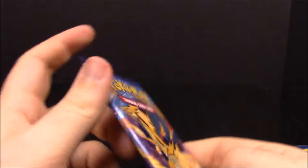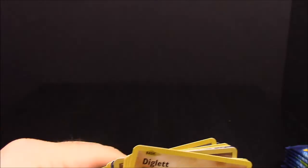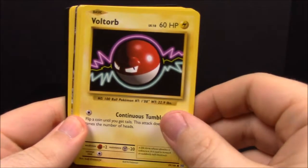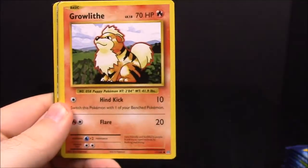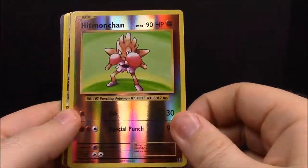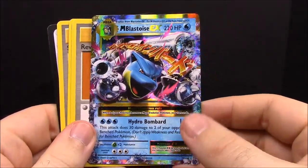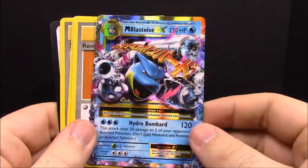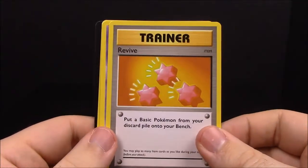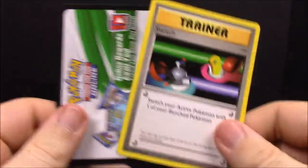Number ten, come on down! We have Diglett, Voltorb, Machop, Growlithe, Water Energy, reverse Hitmonchan, and another upside-down Mega Blastoise. I can't remember if this is the same one we got earlier — I don't think it is but it could be. Then a Revive Trainer, Koffing, and Switch Trainer.